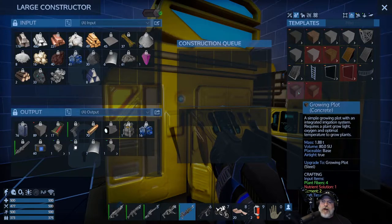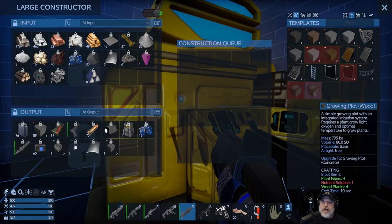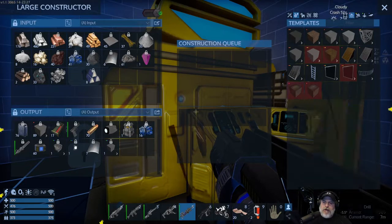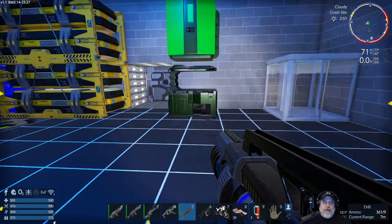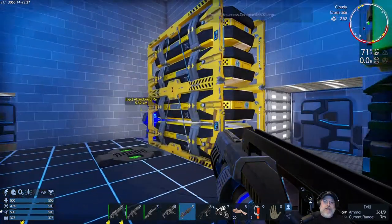It doesn't really matter what you make them out of other than the fact that the wooden one is going to be lighter but also a little bit weaker. The prime ingredient for a crop plot is a nutrient solution, which we make in the food processor. The nutrient solution requires stone dust, spoiled food, and purified water.